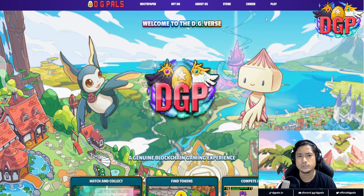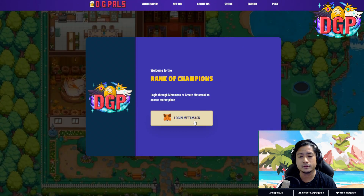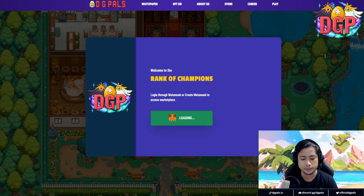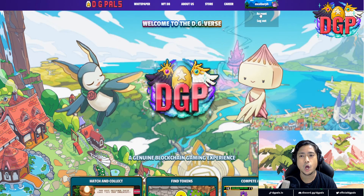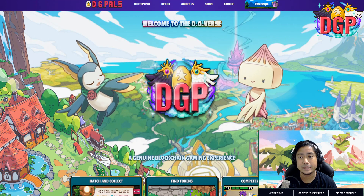So this is the first thing that you do. Go to the DigiPals.io website and click on Play. Log in your MetaMask — make sure it's on the Kronos network. Setting up the Kronos network is going to be a different video; I'm going to show the link right there in the description. Click Sign, and there you go — you're already on the DigiPals.io website.